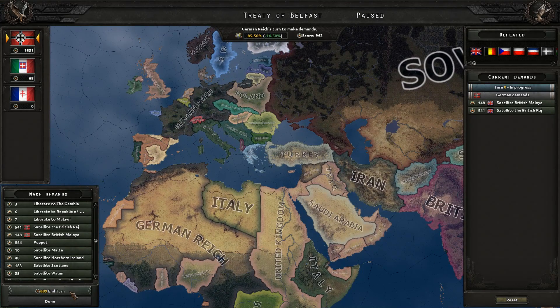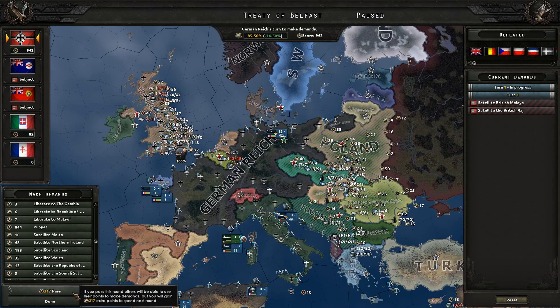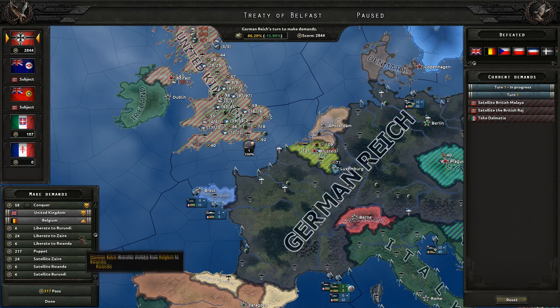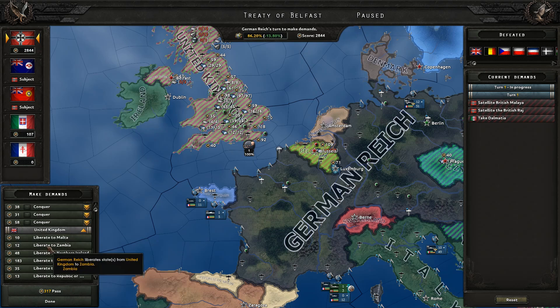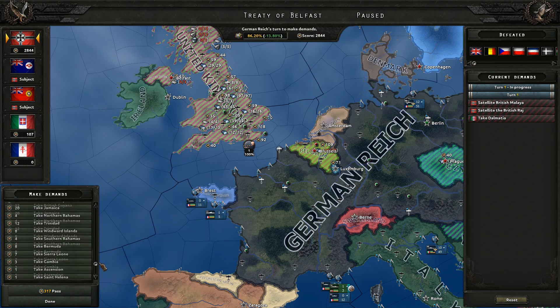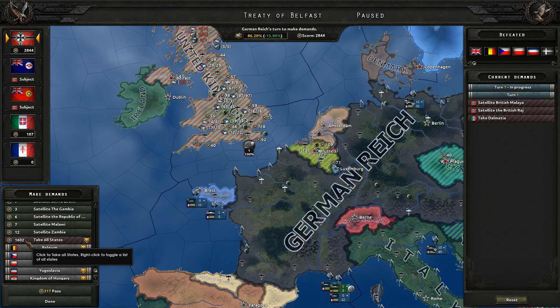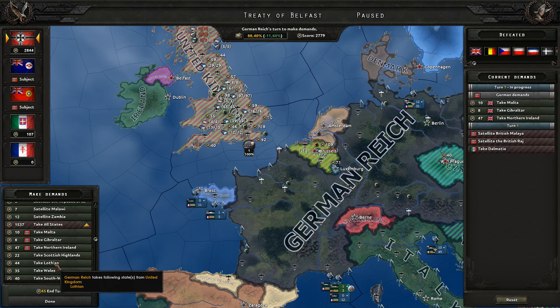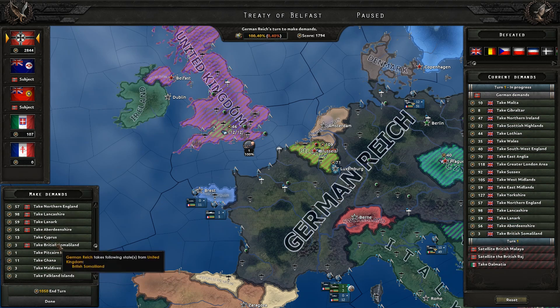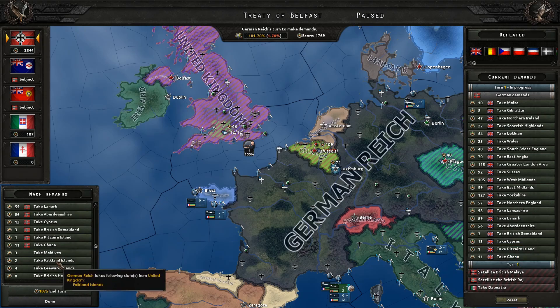Actually I can get Romania — that's surprising because I thought they wouldn't participate in the war. Let's start by satelliting British Raj and British Malaya from Britain. Now for the UK itself — let's take everything. I'm going to puppet them with just one bit of territory so that we can steal their fleet. So much clicking. I'll leave them with Wales, and puppet.